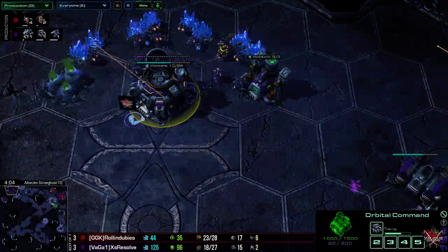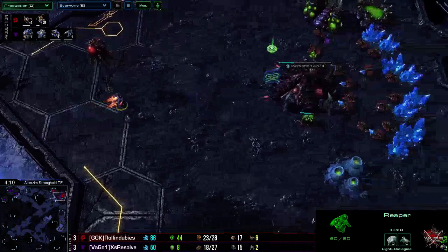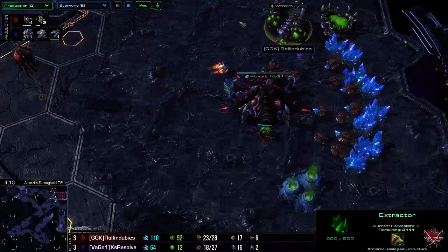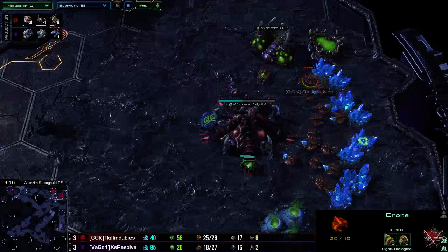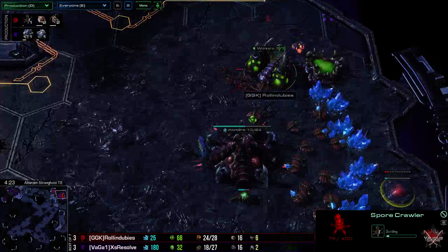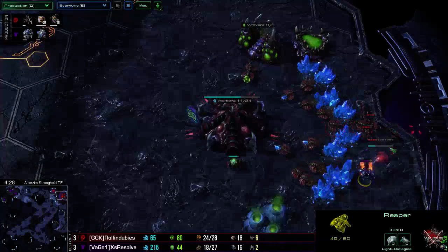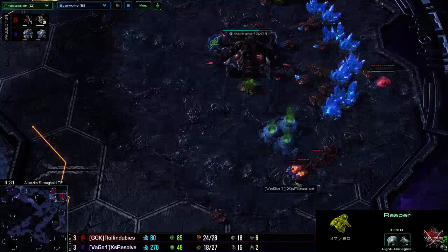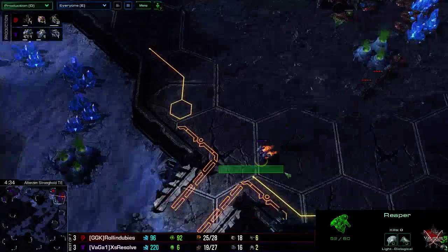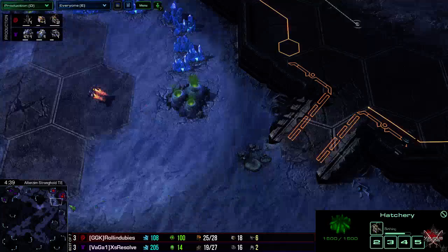We'll see if that's utilized. This is a pretty good dropping map. The Reaper's going to go in, get some scouting information, seeing that the pool's done, the gas is done. Maybe get a drone. The wings are out — saves it with the spine crawler. It's really good positioning. Slips by a little bit — really good micro. He probably assumes that the hatchery is done because of how late the spine crawl is.